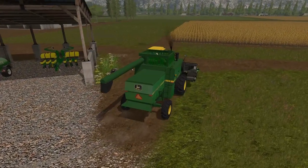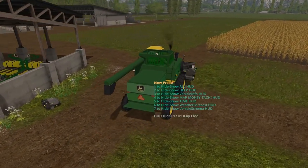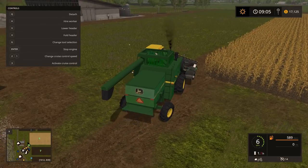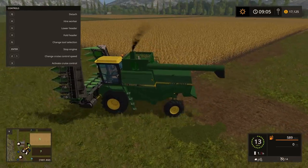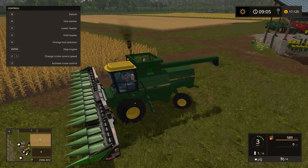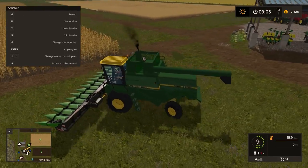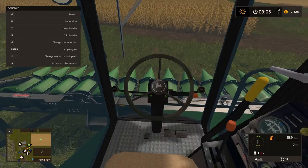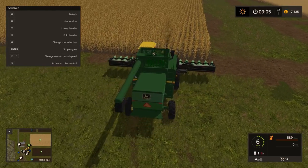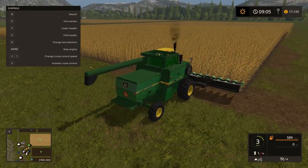Okay, we're gonna fold — oh, unfold — there we go. I have to hit G and hit X. This corn yields so good, we're probably gonna put the 8530 on this field with the three grain wagons — gravity wagons, I keep saying both, same thing I guess.